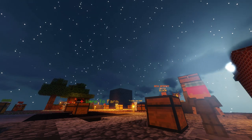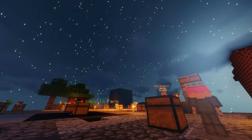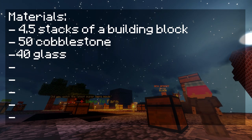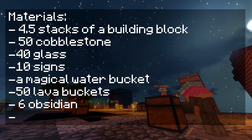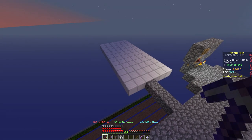When it comes to building, you can build it short or really long, but for the sake of the video we'll just have a row of cobblestone 10 blocks long. The materials you would need are four and a half stacks of building blocks — I'm using iron blocks — 50 cobblestone, 40 glass, 10 signs, a magical water bucket, and 50 lava buckets.